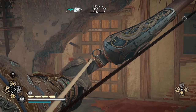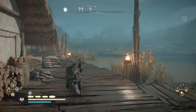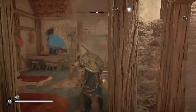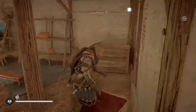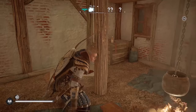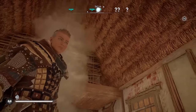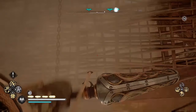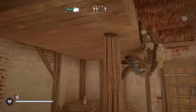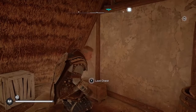By now you're probably pretty good at figuring out how to unbar the doors — you can shoot them through windows or through the wall, like I just did here. And here is another chest. It's above me.